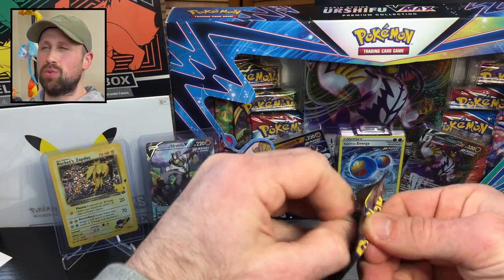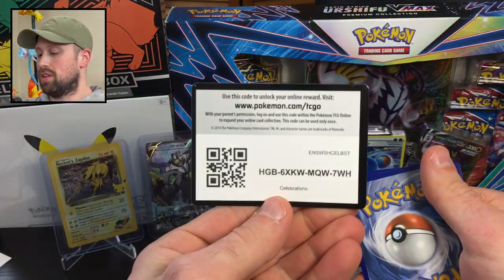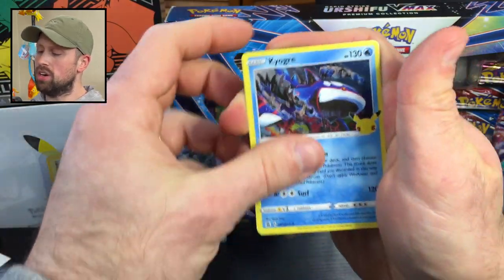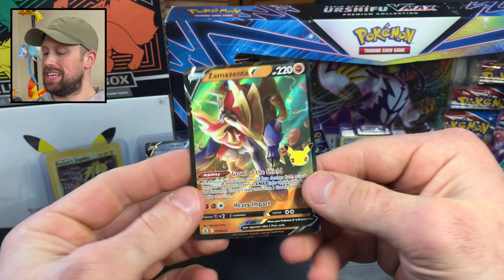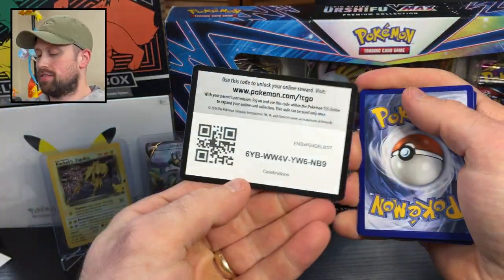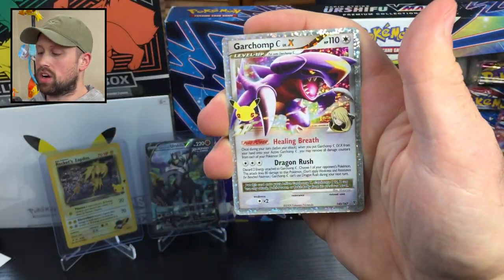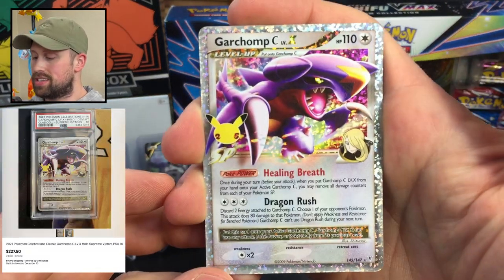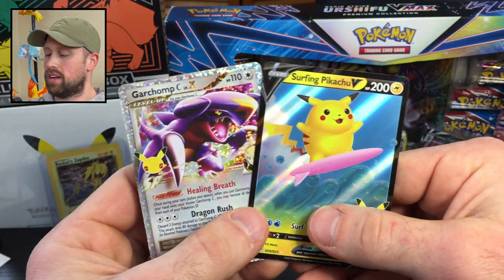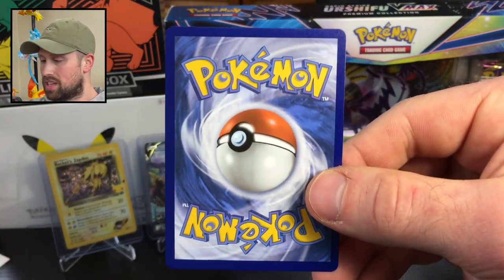On to the Celebrations packs. I would love out of all four of these boxes to pull one of the big three from the Classic Collection — the Charizard, Blastoise, or Venusaur would make my day. Here we have an Yveltal, a Kyogre, Ho-Oh, and another Zamazenta V. Not what I was looking for. Next pack — I've got a funny feeling about this one. We have a Dialga holo, the Palkia, and a Garchomp C Level X — there we go, that's a hit! Look at that beauty — got Cynthia right there. And the rare is a Surfing Pikachu. That was a good pack. The quality of Celebrations is unparalleled — I can't believe how nice these cards look. Let me sleeve this up.